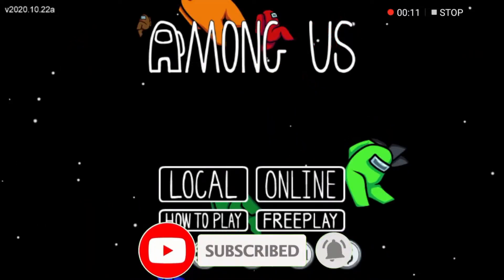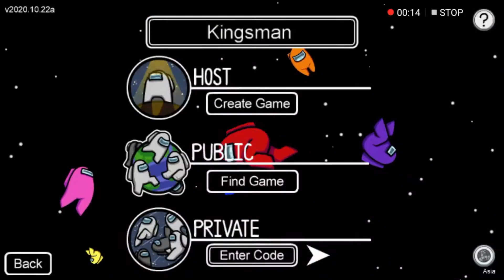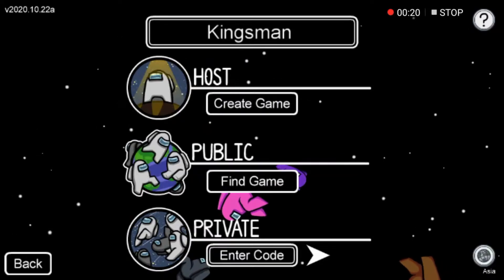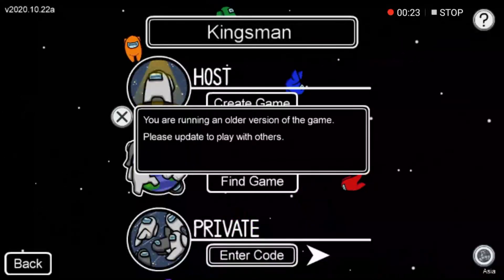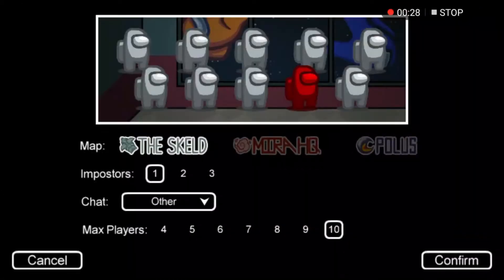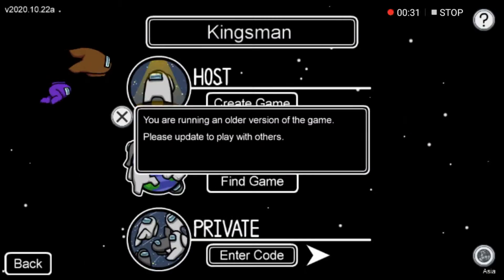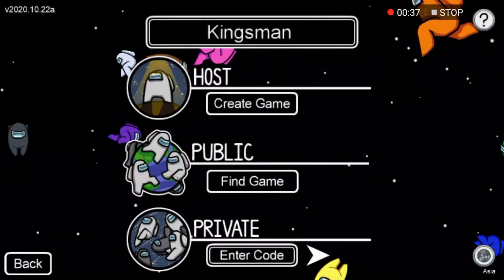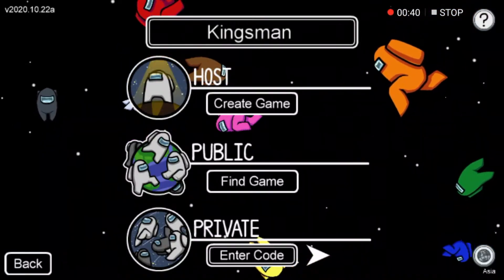Now let's get started. As you can see here, I'm going to find a public game and I got this error message: 'You are running an older version of the game.' I tried for a second time and it shows me the same error message. Even if I try to host the game, I got the same error message as you can see here.